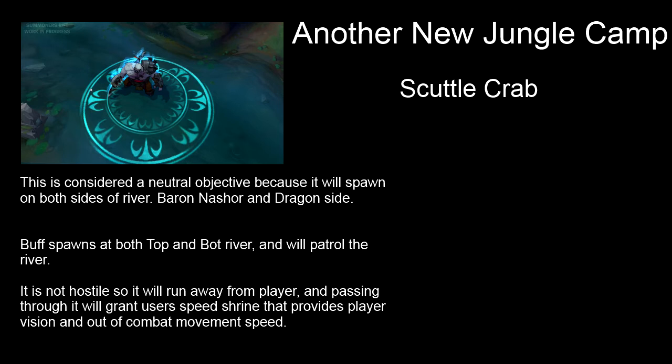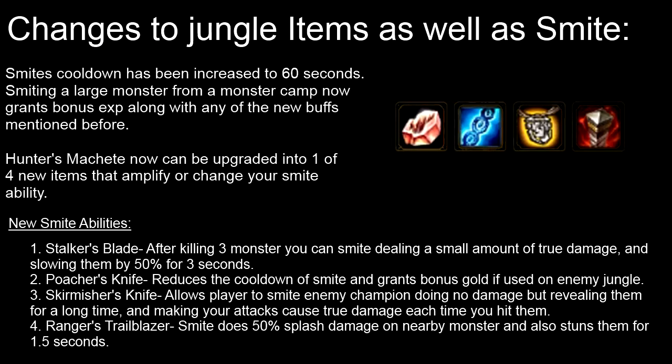There were a few other things — something about standing still to look over walls — but I believe that has been scratched, though I'm not sure. If you want to see all the new changes coming in Season 5, I'll leave a link in the description so you guys can read all the patch notes. Anyway, last but not least, I want to talk about the new changes to jungle items as well as Smite. This is really crucial to me — it's going to make the game so much more competitive and harder in my opinion. Smite's cooldown has been increased to 60 seconds, so it's no longer 30, but you can work around that.